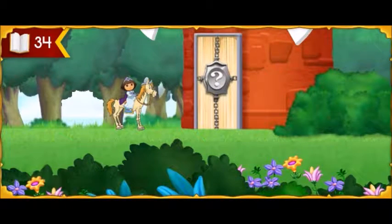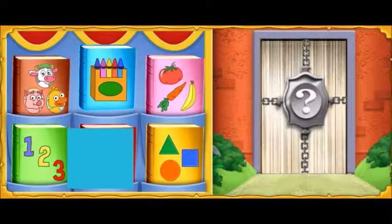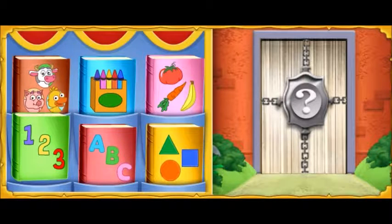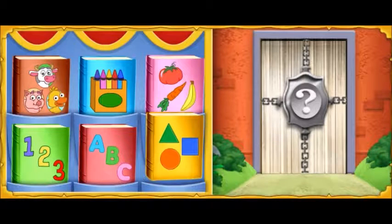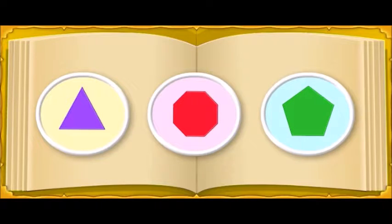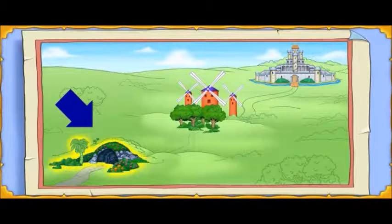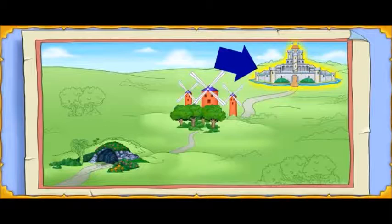Uh-oh! Another gate is blocking our way. The riddle gate wants to know what shape has five sides. Click on the book that can help us learn more about shapes. Try again! That book is about animals. Do you see a book about shapes? This is a book about colors. This is a book about numbers. This is a book about shapes. Way to go! That's the book we need. What shape has five sides? Will you find the picture that helps us answer the riddle? A pentagon has five sides. Well done, Lady Knight! We've made it through the underground cave and the noble forest and are almost to the story castle.